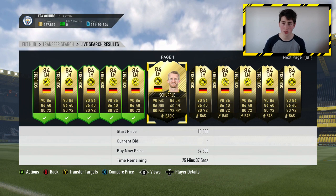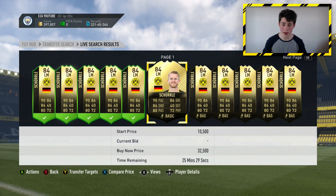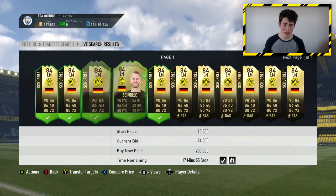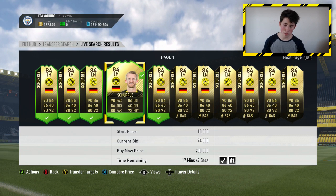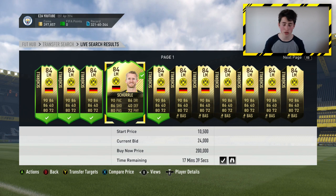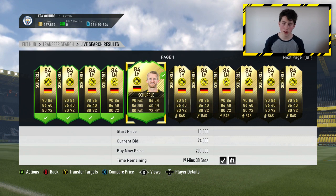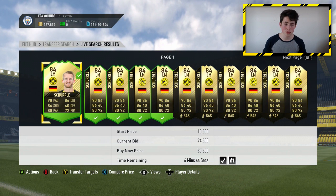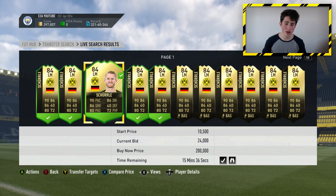I wouldn't recommend bidding on 10 or 20 of these — maybe go with about 5 or 6. You can bid on slightly more informs than Foot Birthday cards because their prices don't fluctuate as much, though they do still change depending on what packs are open. Bidding is great to do in the background while you're sniping — you'll make more coins from sniping, but bidding on cards adds extra profit and is easy to combine. Right now you'll have a lot of competition, so don't expect to get that many on bid.